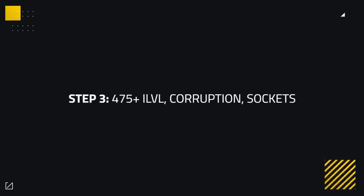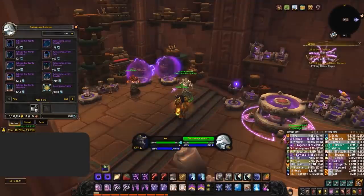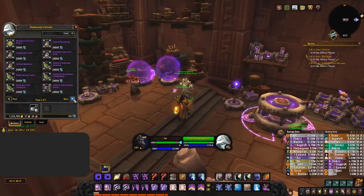Now that we have the best gear we can possibly target, it comes down to building on this baseline and getting upgrades where we can, along with doing some weekly chores. Every week you'll want to aim to complete a plus 15 — which doesn't have to be in time — and then with the reset you'll be able to try your luck with the weekly cache. This will be a 475 item from a Mythic dungeon. If it's a good piece, you've got a 10 item level upgrade. Looting this box also gives you Titan Residuum, which can be saved and gambled for 475 Azerite.